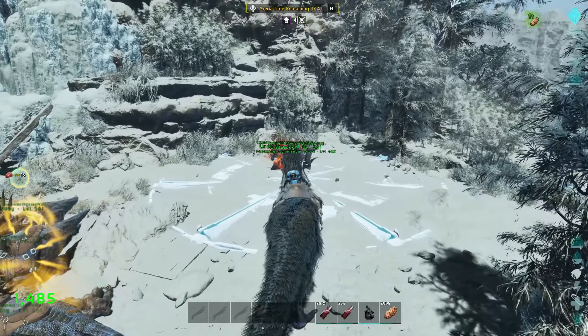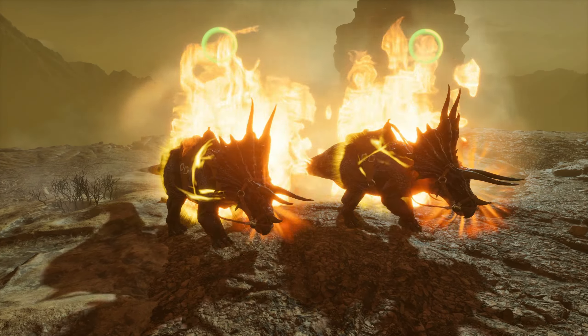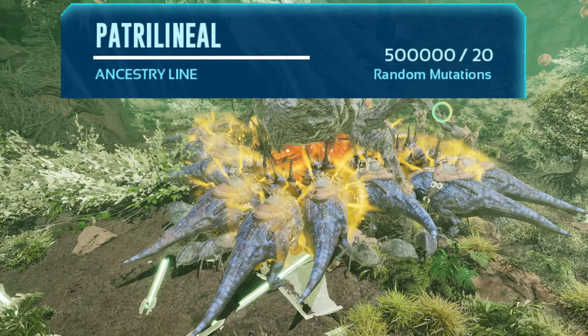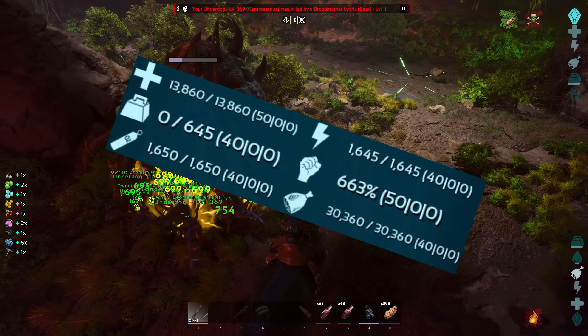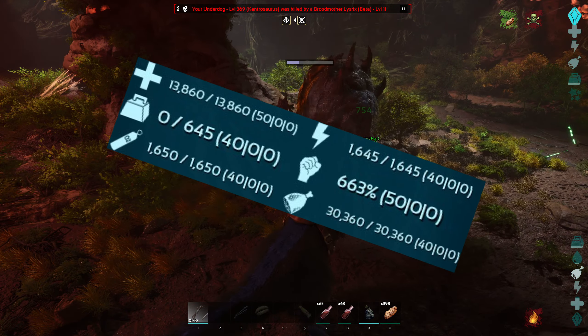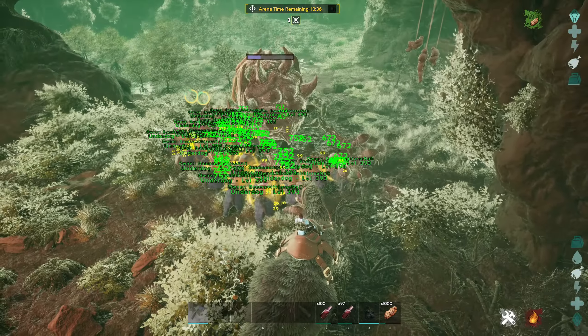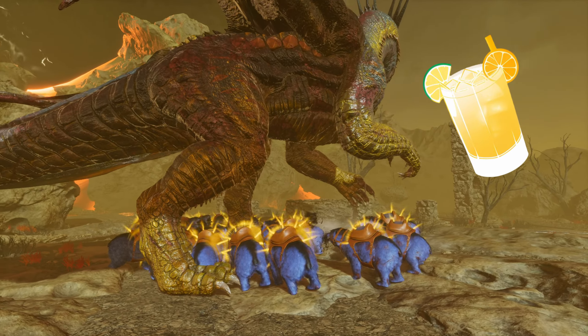It's important to note that tames in this series aren't typically used during boss battles because of the amount of mutations it would take to make them competitive. I'll be applying around 23,000 health and 1200% melee through mutations and experience levels to all dinos that compete. All competitors start out with 50 base health and melee and 40 points in everything else before mutations and experience levels. Use this information to decide on your own servers if the juice is worth the squeeze.